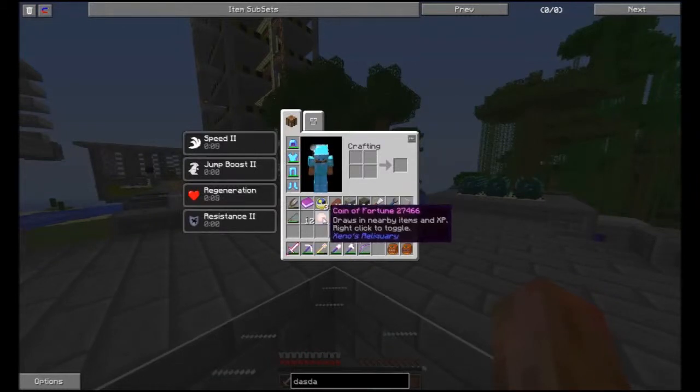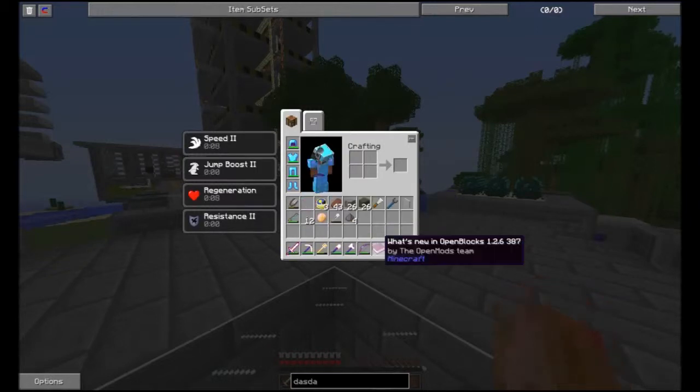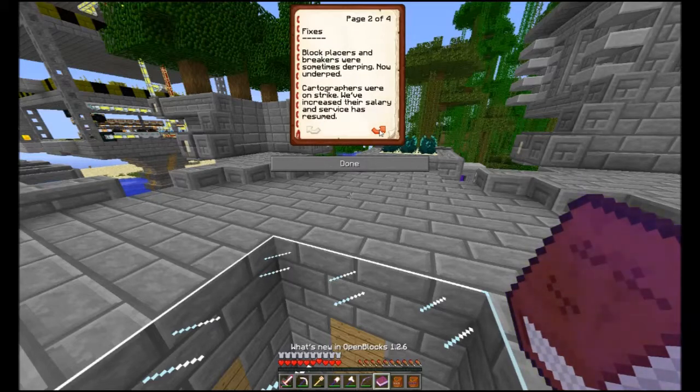They also added Reliquary, which gives you the coin of fortune — or as it's commonly named on YouTube, the coin of suck. The update also included the new sky block, Flim Flam enchantment, Last Stand enchantment, and Tigris for run strike. I'm going to try the cartographer again — I tried it before and it never showed anything. It's not very expensive so I'll make another one.